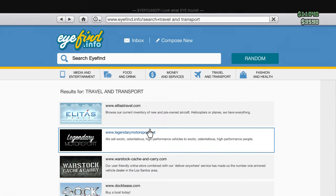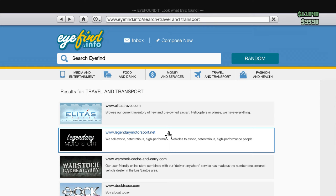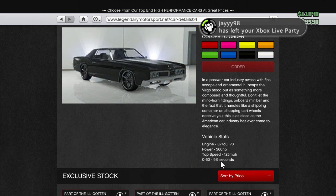On to the next car — the Vergo. I just missed it because I looked up at the ceiling. I reckon it's going to cost anywhere between $50,000 to $75,000, or $120,000 to $175,000. Knowing Rockstar and it being a DLC, I'm going to go with $150,000 to $155,000 for it. $195,000 — a little bit more than what I was thinking, but still pretty ridiculous for a car that takes 10 seconds to get to 60 and does 125 mph.